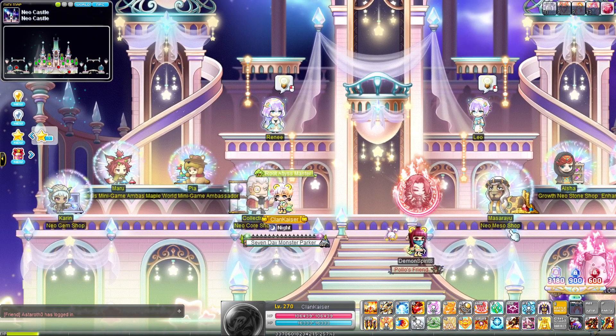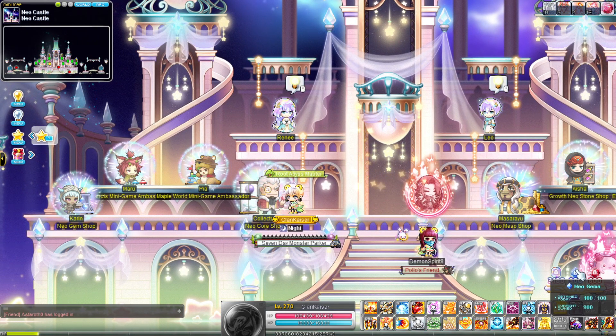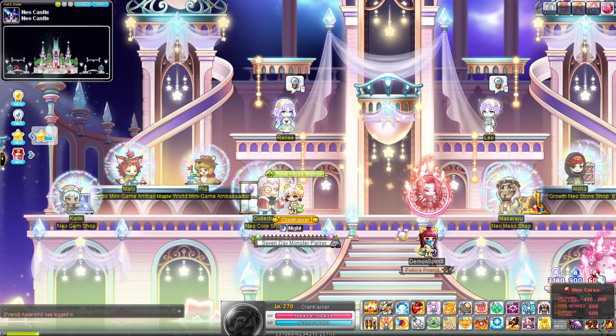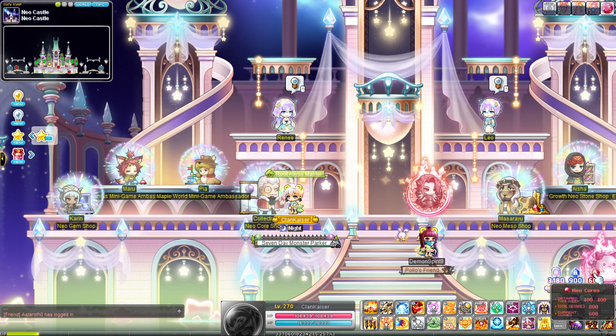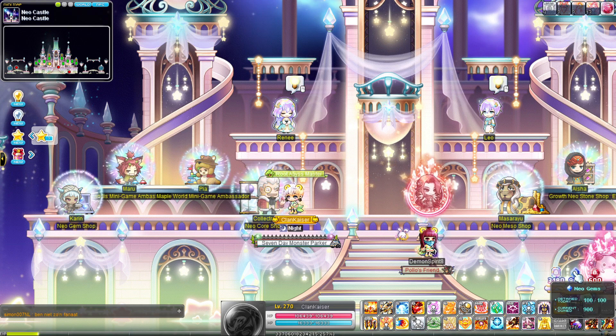The Neo Shop is separated into three separate sections: the Neo Stones, the Neo Gems, and the Neo Cores. The Neo Cores are obtained by defeating hard bosses like Hard Hela, Verse Hela, Hard Dark Nell, Normal Dark Nell, things of that nature. And the Neo Stones are available from daily capping, so just killing monsters around your level.